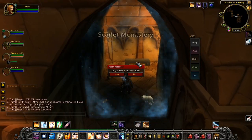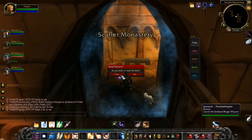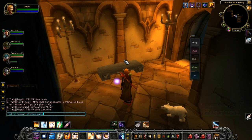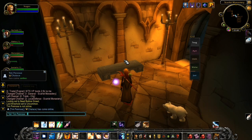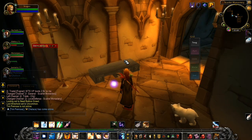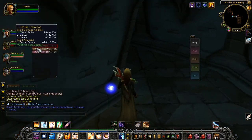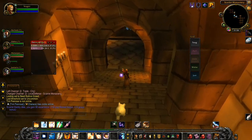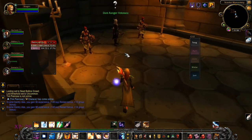Basically Scarlet Monastery is split into four different wings. The first one being Scarlet Monastery Graveyard — this one. To my knowledge, Graveyard is possibly the smallest instance in the entire game. Somebody correct me if I'm wrong, but I'm pretty certain it is. It's only two bosses, and they're quite close together. This run took us about six minutes altogether.